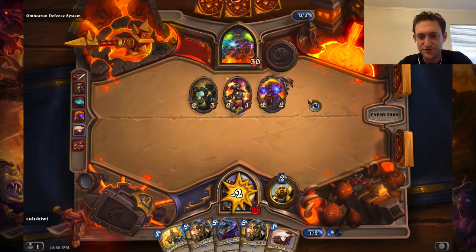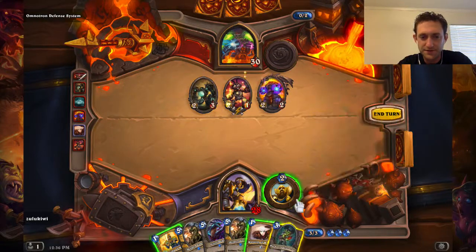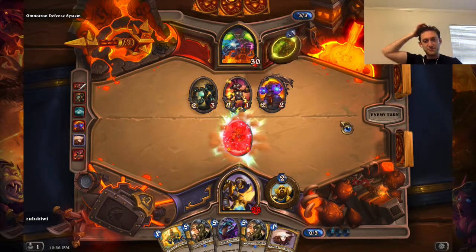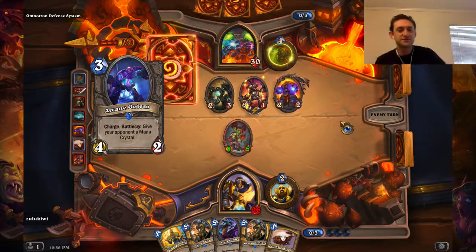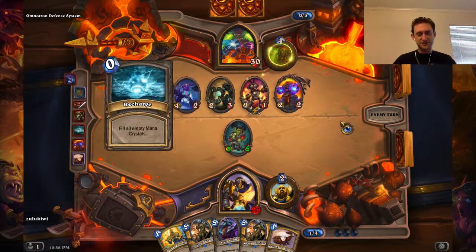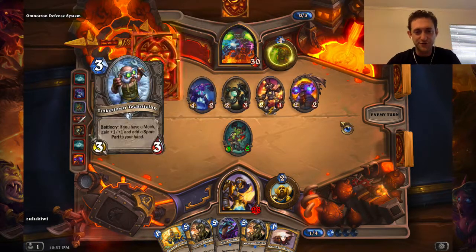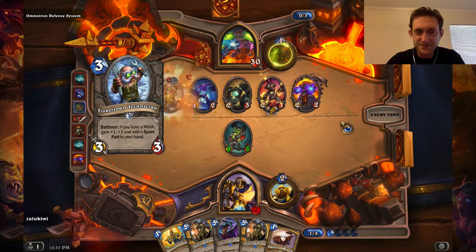Should we double draw every turn? If we get Blackwing out, I think that'll just mill us too quickly. Oh my god — so they gave him a Charge deck, or a Rushdown deck, and us a very slow deck. Does that seem right?